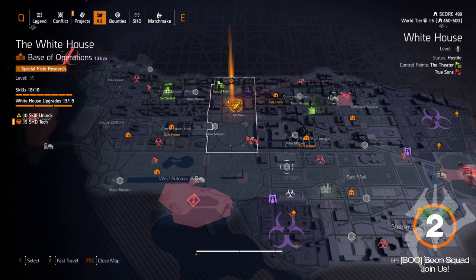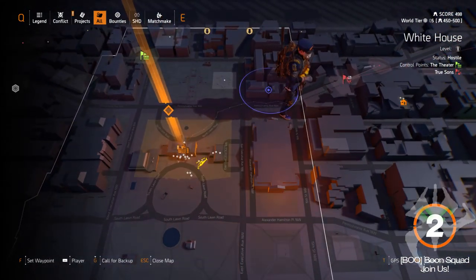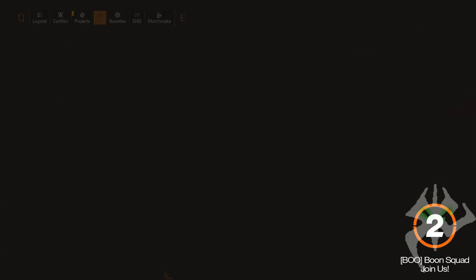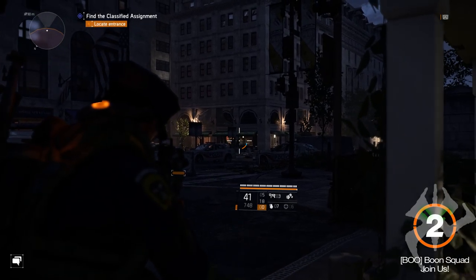Once you've obtained those three pieces, go back to projects and donate them to unlock the last piece, which involves this area here — 15th Street NW in the White House area.